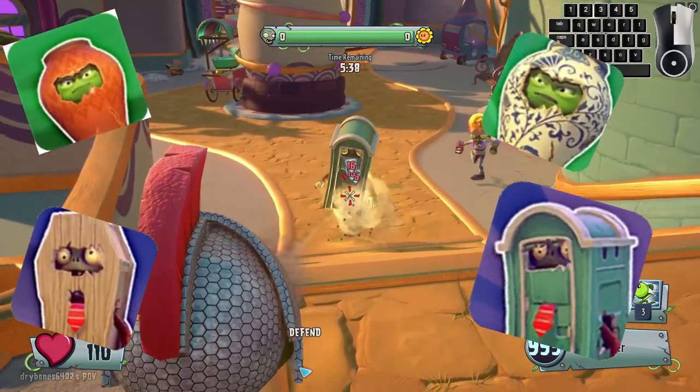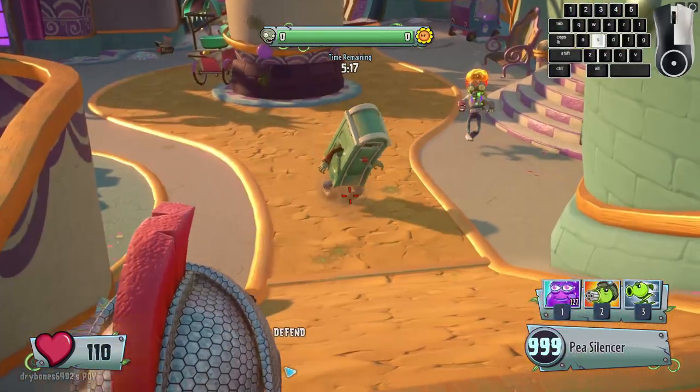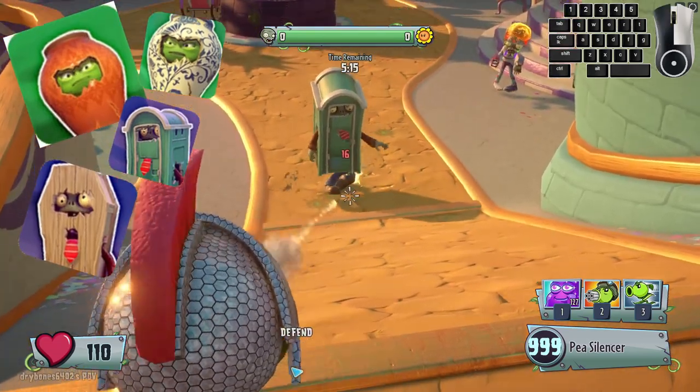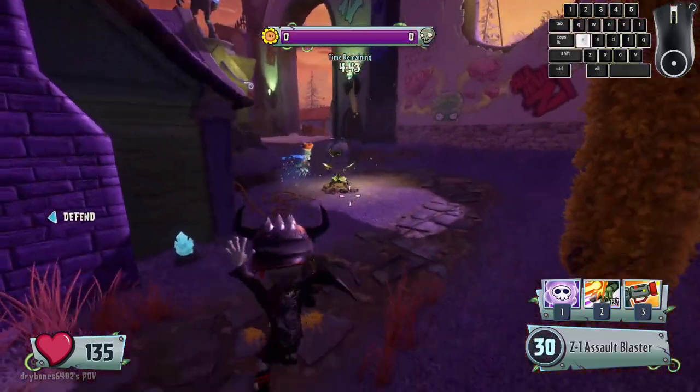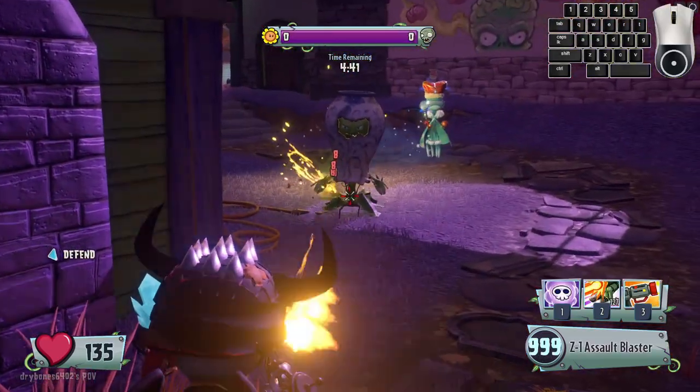These guys have way too much health, so let's change that. While fighting any of these AI, instead of firing at their armor, shoot at their feet. You can also shoot at their face, however shooting at their feet is easier and more consistent.